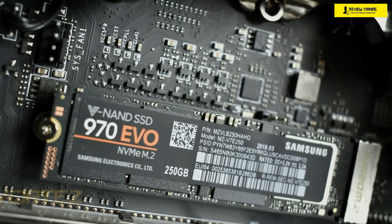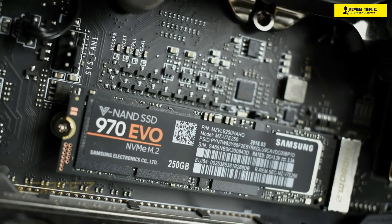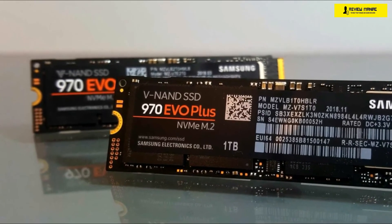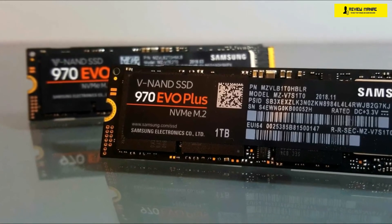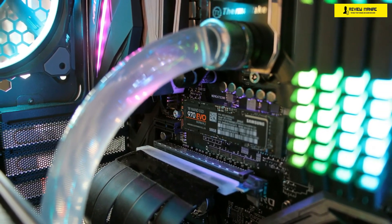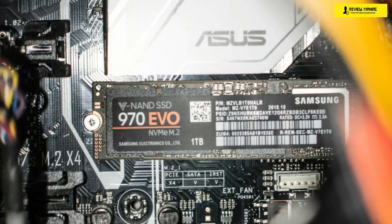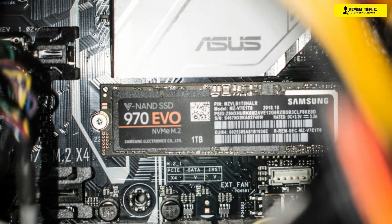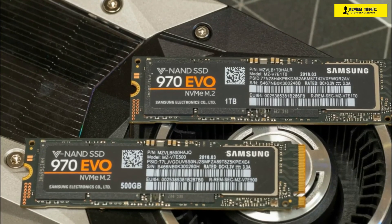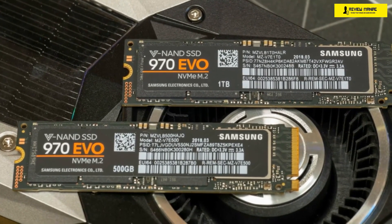Those speeds are significantly faster than the runner-up, largely because Samsung adopted the same 64-layer MLC V-NAND technology used in its high-end devices. The previous 960 Evo used a more affordable but slower TLC V-NAND build, but now both Pro and Evo drives come with a Phoenix controller. The 970 Evo also features Intelligent TurboWrite technology with buffer sizes of up to 78 gigabytes, delivering up to 65% faster sequential write speeds. Additionally, Dynamic Thermal Guard technology monitors and maintains optimal operating temperatures automatically, with a heat spreader and nickel-coated controller to keep things cool.